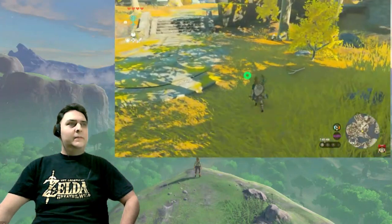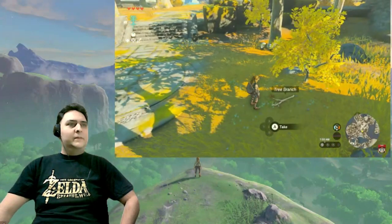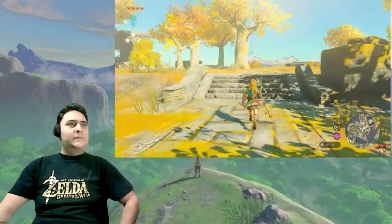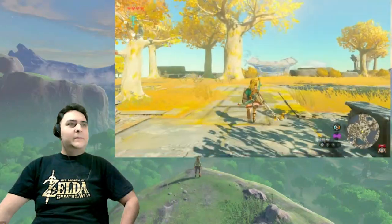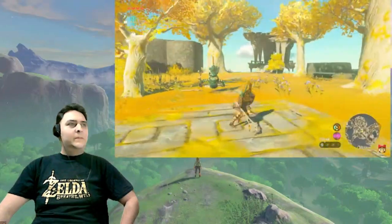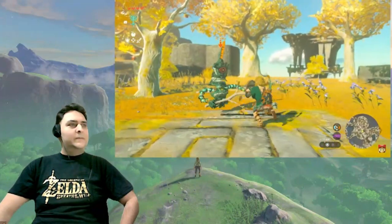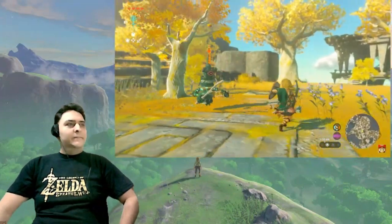There's a branch on the ground. When you find something like this, you should pick it up — it might come in handy later. Let's continue. Oh, something's there. This is a brand new enemy called a Construct. We'll fight it using the branch we just picked up.